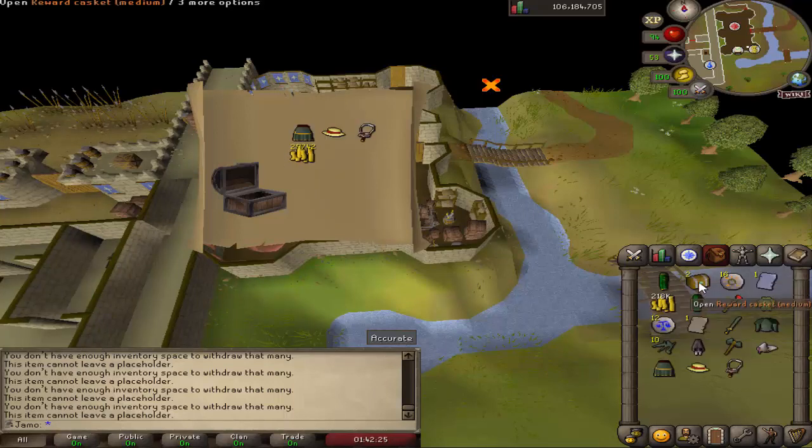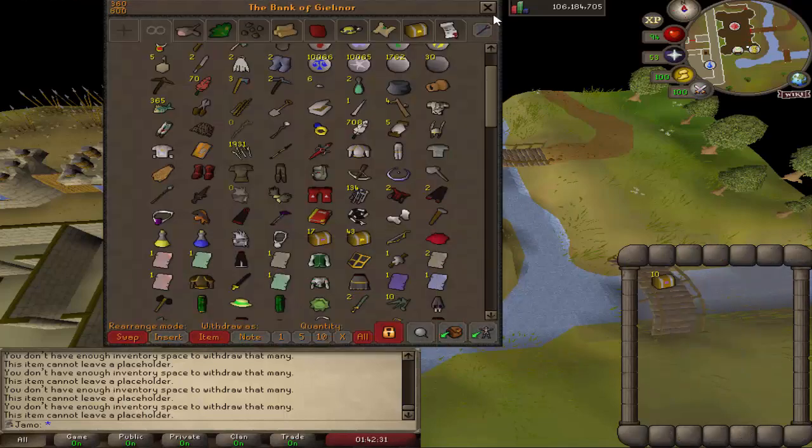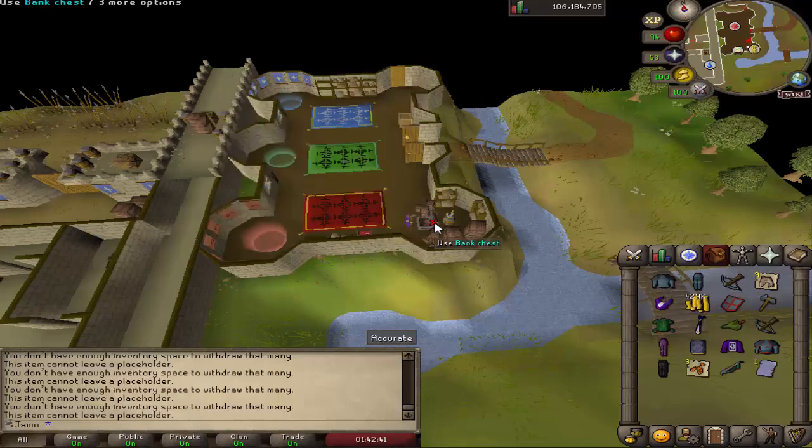We've got some mediums. Sadly, no ranger boots, it seems — a little unfortunate. Let's try some hard clues, looking for some God d'hide pieces. Robin Hood hat — nice. I'm surprised that doesn't yell. 2-3 from those.